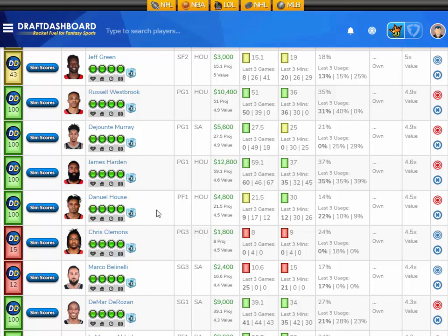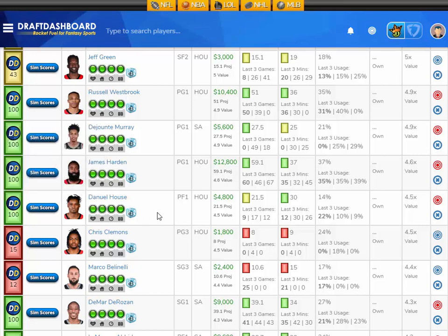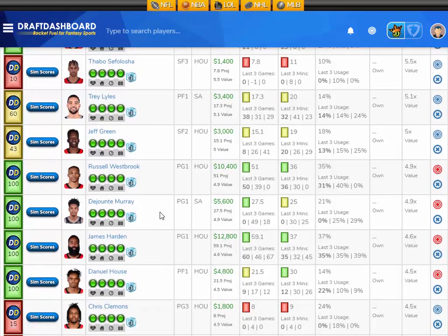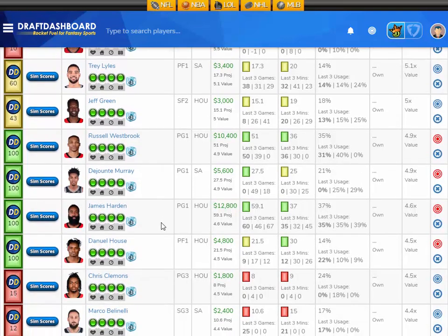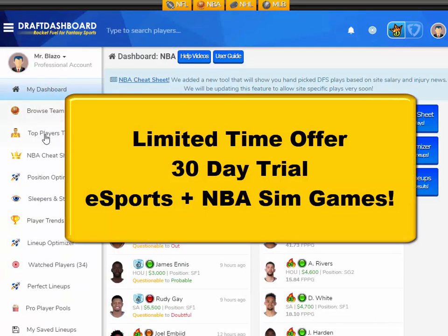Another value play is Daniel House, projected at 21.5 fantasy points tonight — that's 4.5 times value. His sim scores show a 29% chance to score 15 fantasy points or less, a 48% chance to score 15 to 30, a 19% chance to score 30 to 45, and a 3% chance to score 45 to 60. There's not a lot of smash value on this slate, which is why you'll need guys like Daniel House, Eric Gordon, PJ Tucker, and DeJounte Murray. I like Daniel House at $4,800 DraftKings salary.